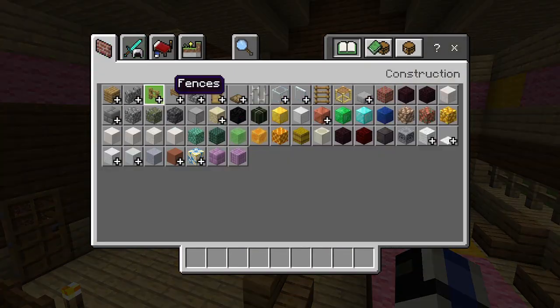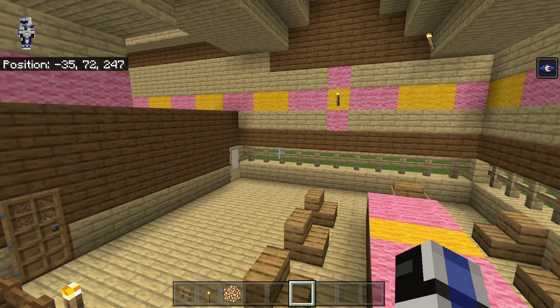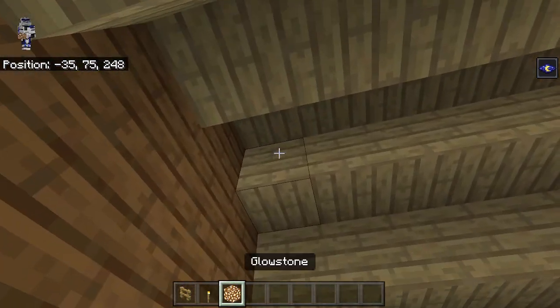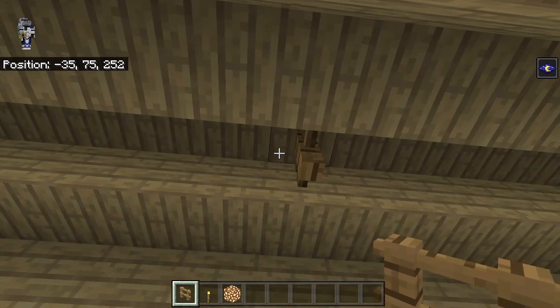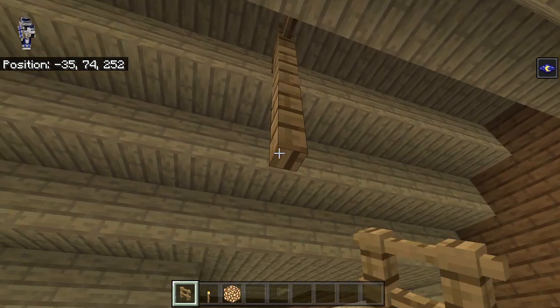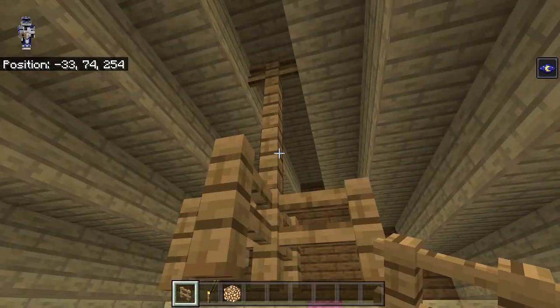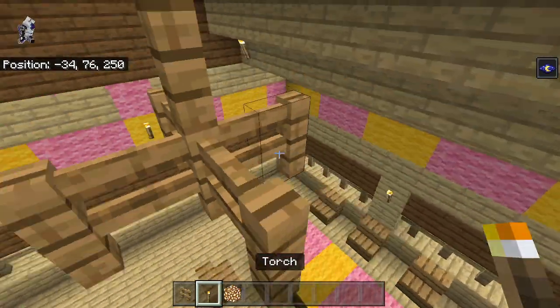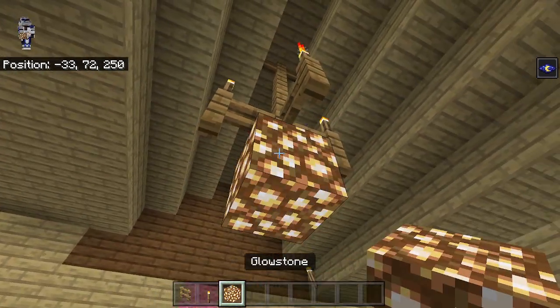Next we can do the chandelier. We're going to need some fences, torches, and glowstone. Come up to the top and leave five blocks from the door side — one through five — then place a fence here and come down three more. Here we just do this, and then these all have torches on top, and then there's glowstone right there. That is the chandelier pattern in here.